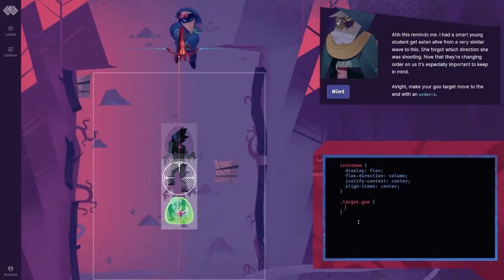This reminds me — I had a smart young student get eaten alive from a very similar wave to this. She forgot which direction she was shooting. Now that they're changing order on us, it's especially important to keep in mind. Alright, make your goo target move to the end with an order 1.